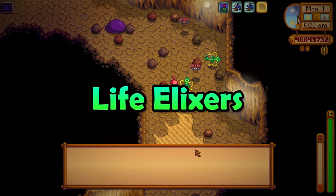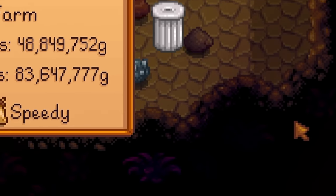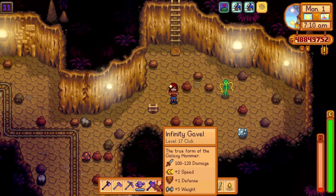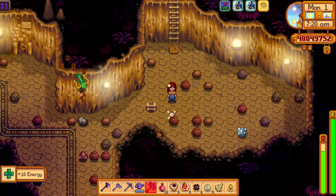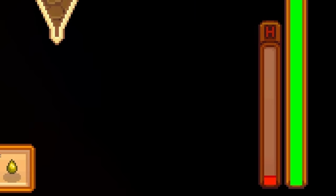Did you know that life elixirs are actually better than they appear? The game states that life elixirs will heal you for 90 health, but this text is wrong — life elixirs will always heal you to maximum health, no matter how low your health is. You can buy life elixirs from the dwarf in the mines for 2,000 gold, which is expensive, but it is kind of worth it.